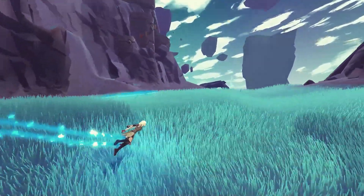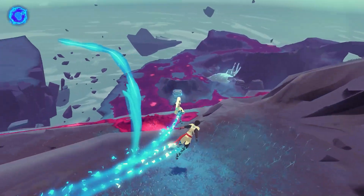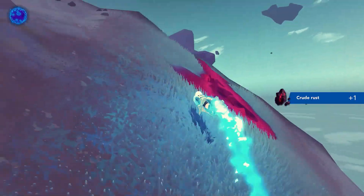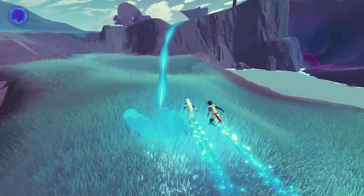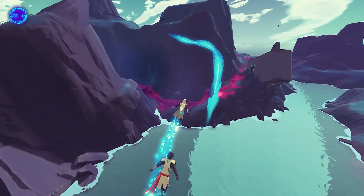Thankfully, there's no damage from falling, and the borders of each floating rock stop you from flying off the edge. However, any movement in the opposite direction prompts an abrupt 180 that can make searching smaller spaces frustrating. It's also unclear where each stretch of Flow will take you, leading to periodic bouts of trial and error as you search for the most efficient way forward.